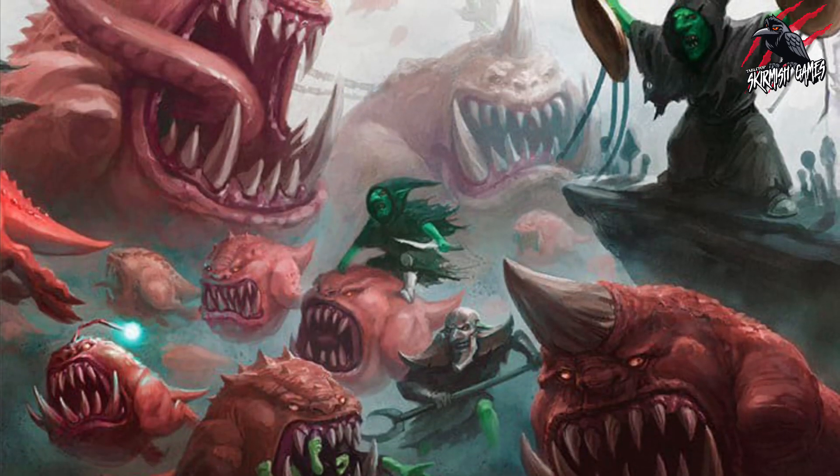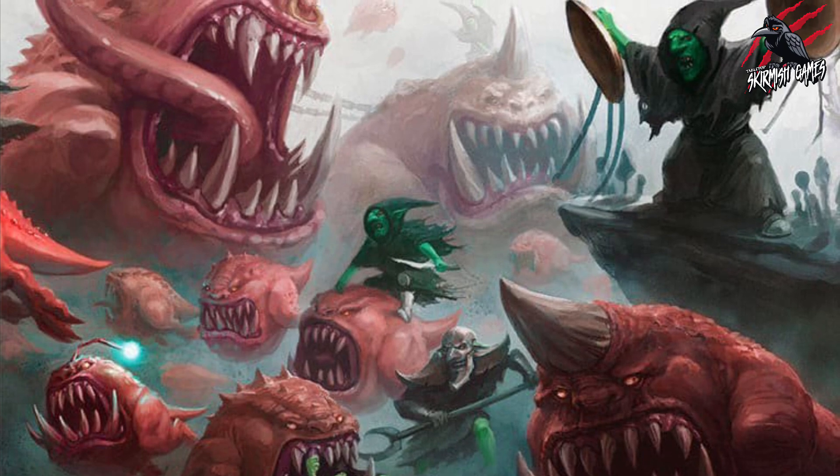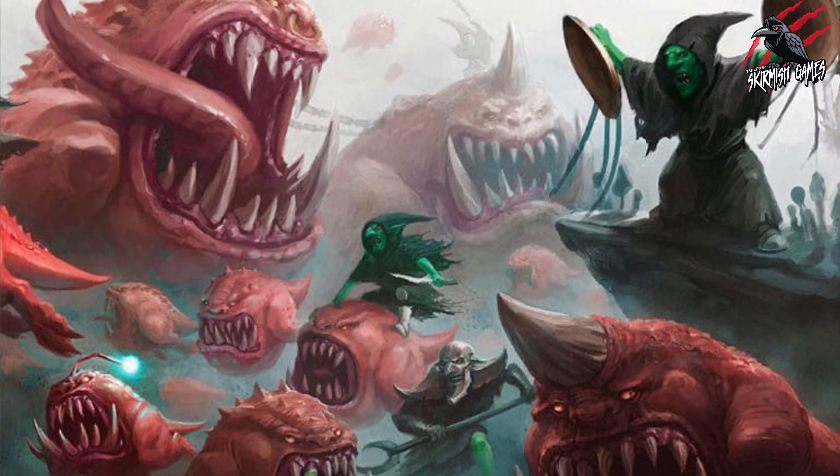Let's get started. But before we look at the miniatures, fighter cards, and abilities, let's have a quick look at the reasons why the Gloomspike Gits are in the Eight Points.